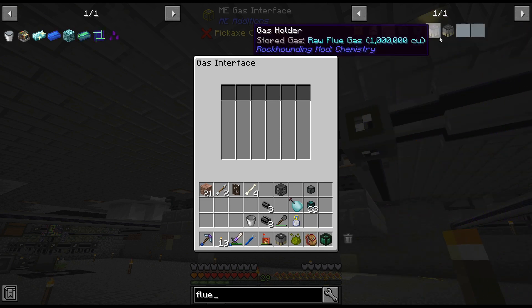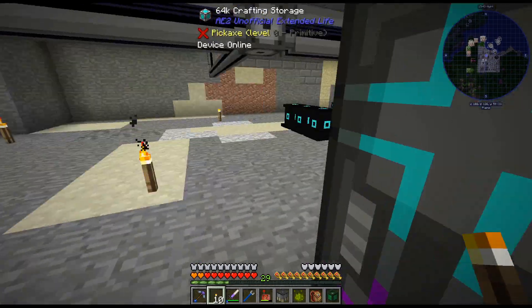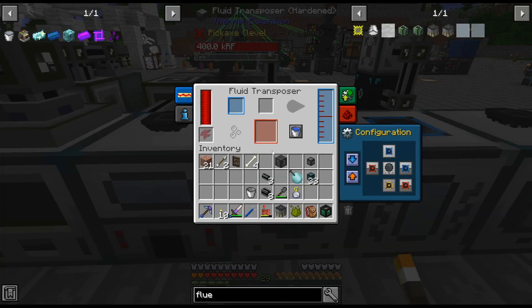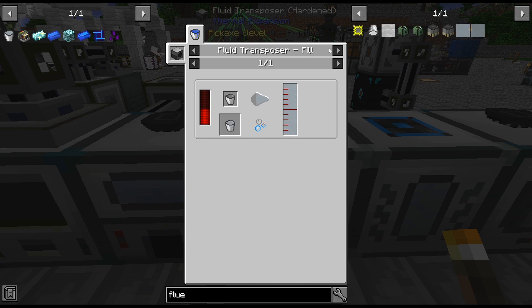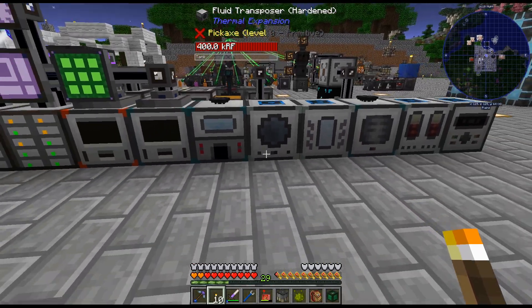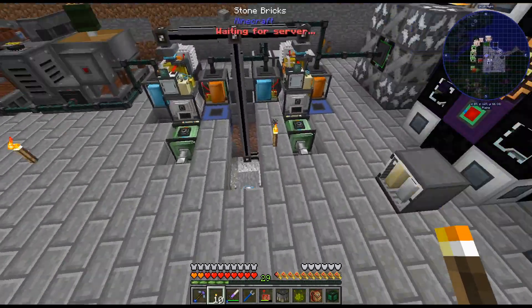Yeah, this is not getting a channel, so I think the gas interface is also bugged. And plus I couldn't figure out a way to get this in a bucket because that recipe didn't work, so I didn't know how to set these filters. I just kind of gave up with that. I tried to put a pressure vessel and feed it into the fluid transposer like that recipe says. The gas pipeline wouldn't connect to that, and also it wouldn't go into a pressurized fluid tank. It feels like really, really buggy.